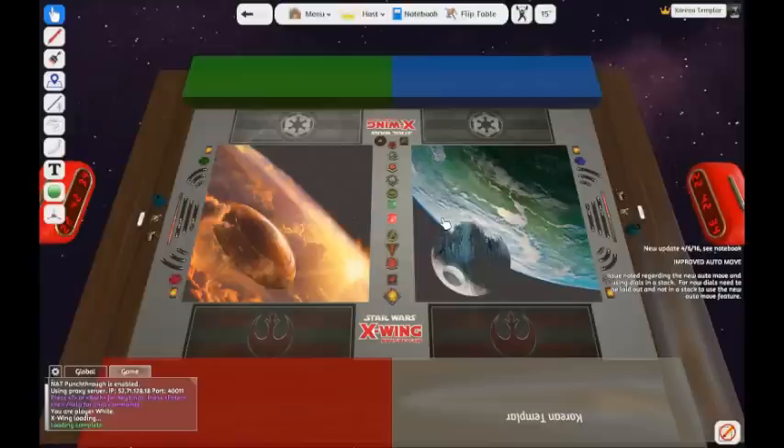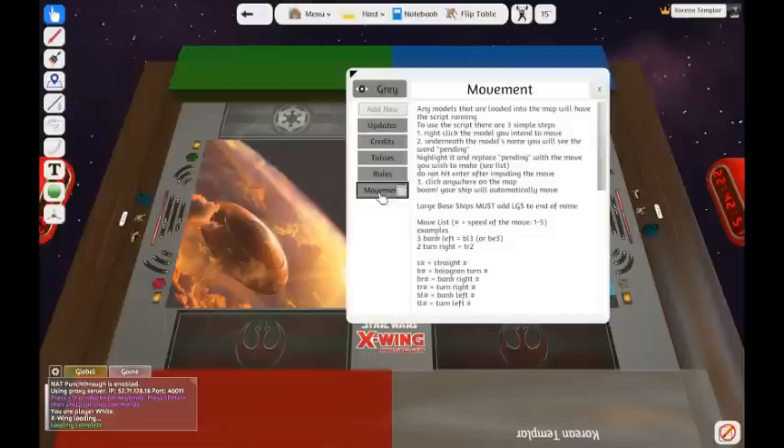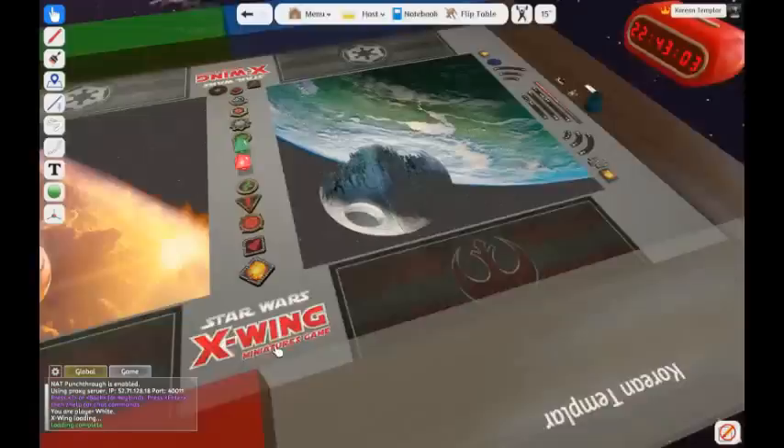Wait for it to load. On the right there's a little note that gives you information about what's going on. You can click on it, highlight it, delete it. You can also click the notebook up at the top, which gives you information on updates, movement, rules, etc. With Tabletop Simulator, you can change the angle of what you're looking at, zoom in and out, and move all around.